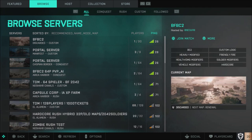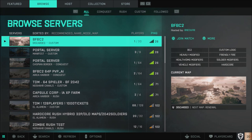This is how you look for a particular game. You can go across the top and do recommended, name, mode, map, players, ping. As you can see, it is kind of early in the morning for me, so there's not a lot of servers right now. But on the right side you can kind of see what is on, what's going on within that server.